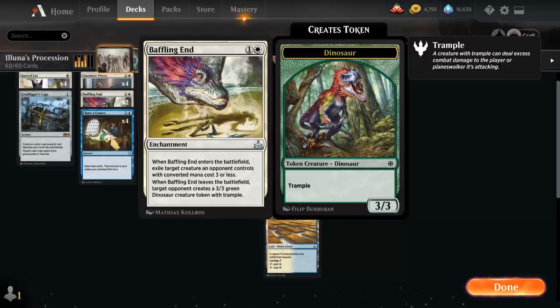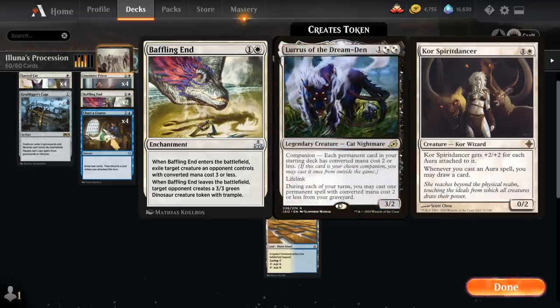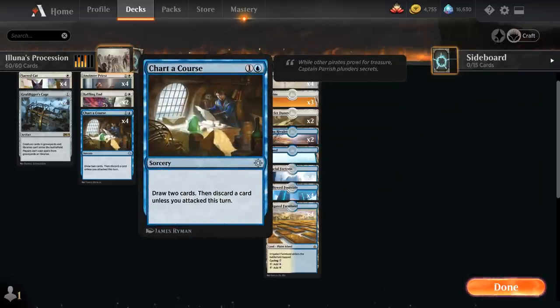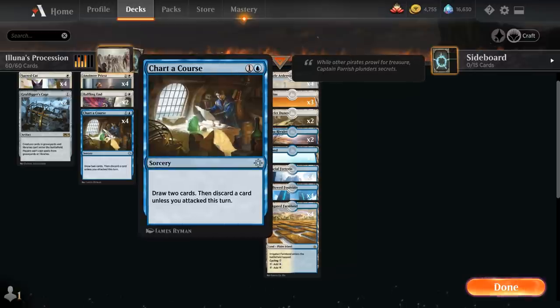We have two copies of Baffling End as cheap removal — it can exile an opposing creature with converted mana cost three or less, and if they destroy Baffling End they don't get their creature back, just a 3/3 Dinosaur token. It answers three-mana Goblins, Greasefang, and Lurrus. We also run four copies of Charter Course, a sorcery that draws two cards then discards one unless we attacked this turn — useful for putting Embalm creatures in the graveyard and setting up our sequencing.